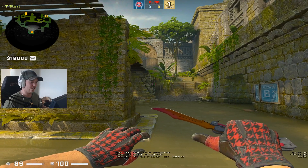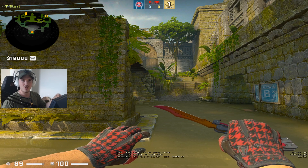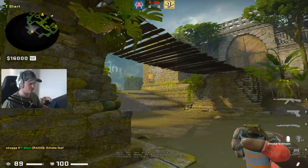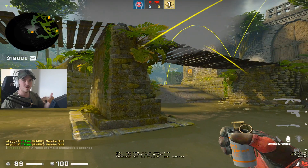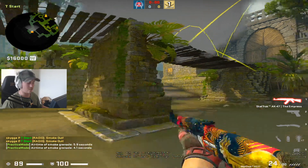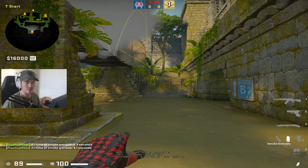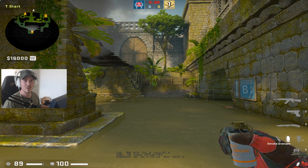Hello guys, today I'm going to show you Ancient nades that most pros are using. Before we start, you can take my jump script down in the description. This jump script works for normal throw and also double click throw. There are some nades on Ancient where you need double click, and in general on other maps there are really OP nades you can only throw with double click. You just paste it in your console and it works forever.